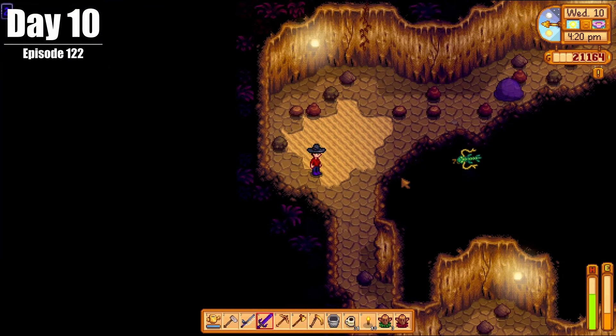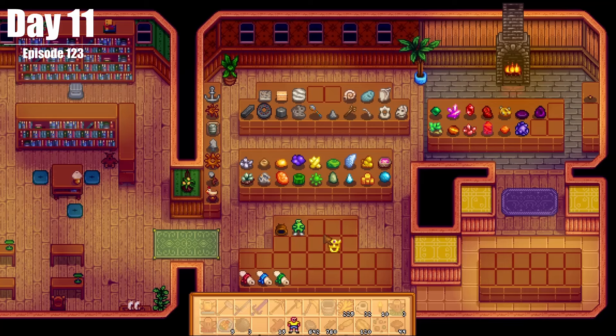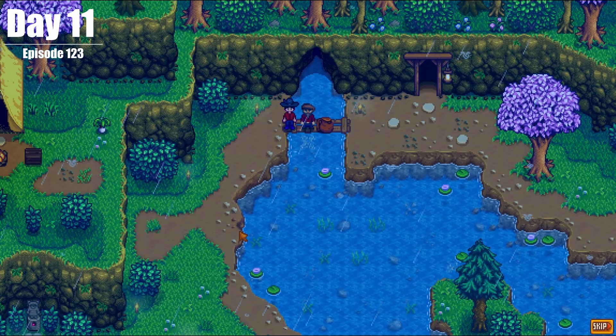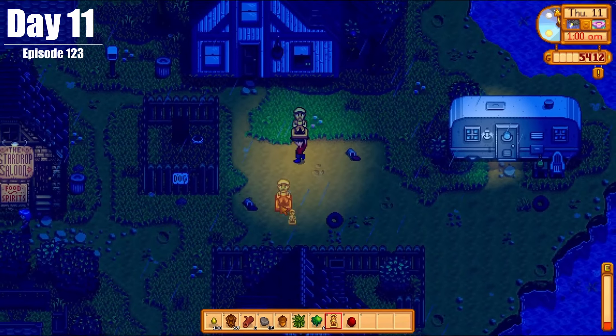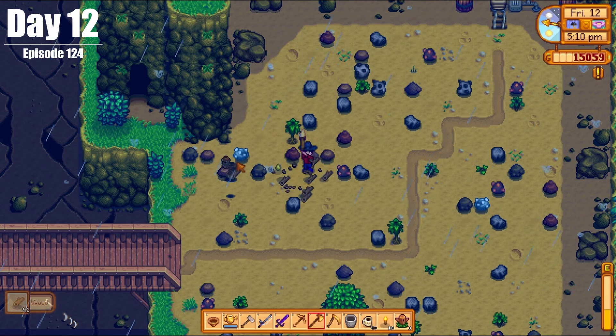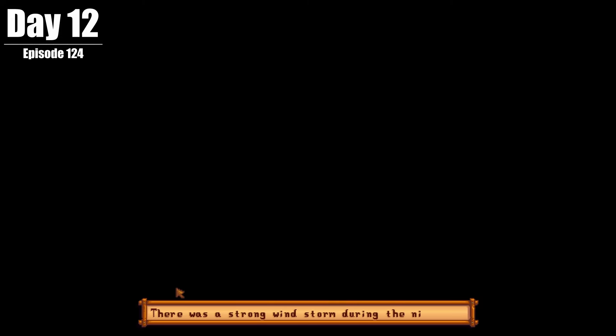On Day 10, we went back to the Skull Cavern after building and placing some lightning rods. On Day 11, we donated to the museum, went to Robin, and got the upgrade for our deluxe coop started. We also had a cutscene with Willy and found the Golden Lewis statue. On Day 12, we finished Robin's Quest, bought the recipe for Triple Espresso, and encountered a windstorm at the end of the night.